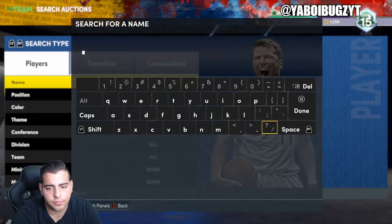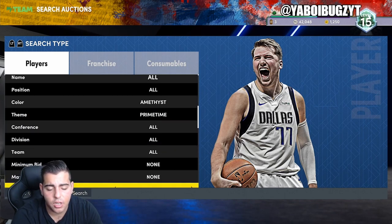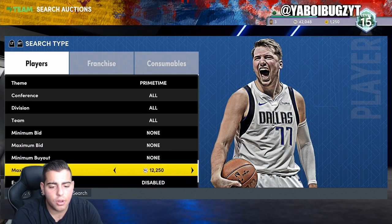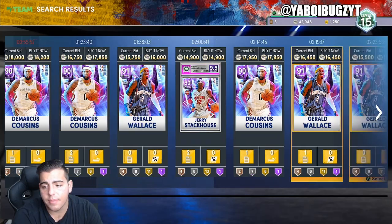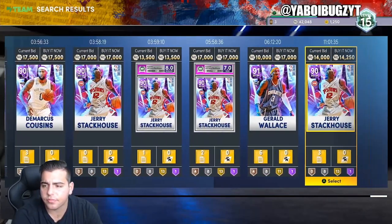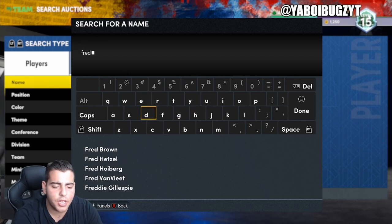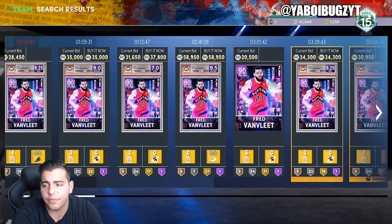So we got the new amethyst filter. The only problem is the primetime cards are gonna ruin it — that's what's gonna ruin it. Unless the cheapest primetime players actually went up in value. Primetime players went up in value a ton — look at Fred Van Fleet at 34k.